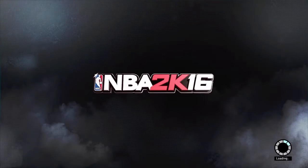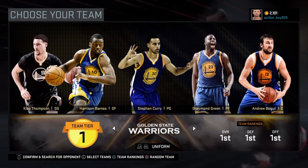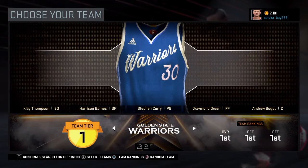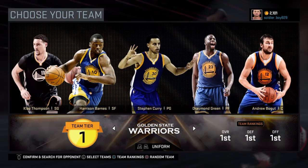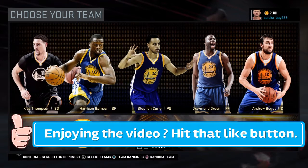All you gotta do is press play and choose your team. I recommend choosing Golden State Warriors. Switch your jersey by pressing L2 and R2 because a lot of people tend to choose Golden State Warriors because of this glitch — some people know about it, some don't.